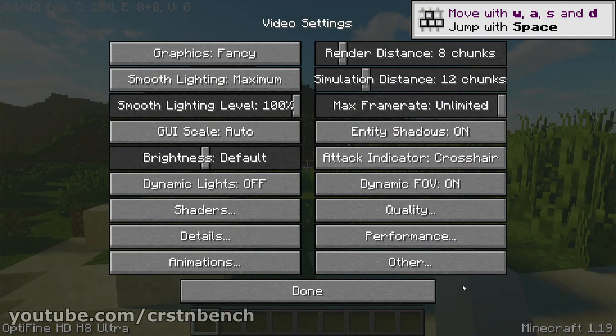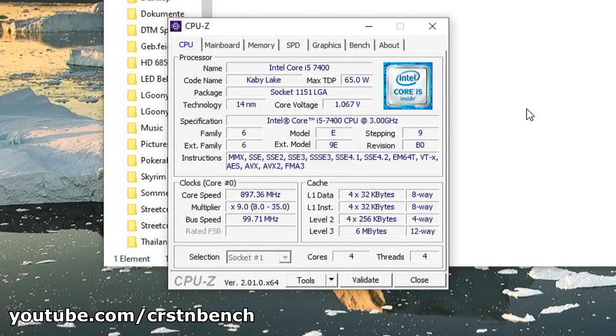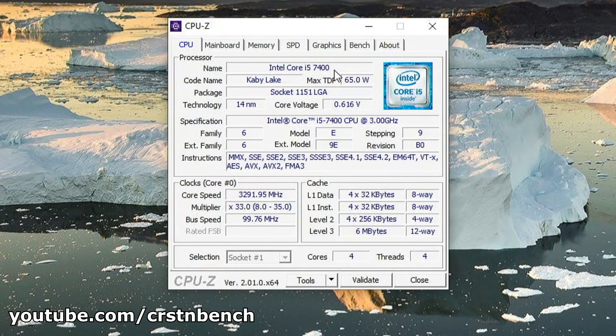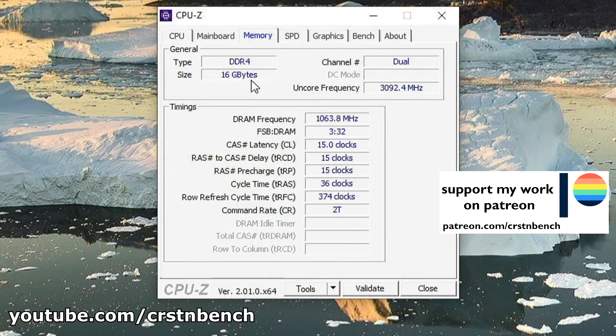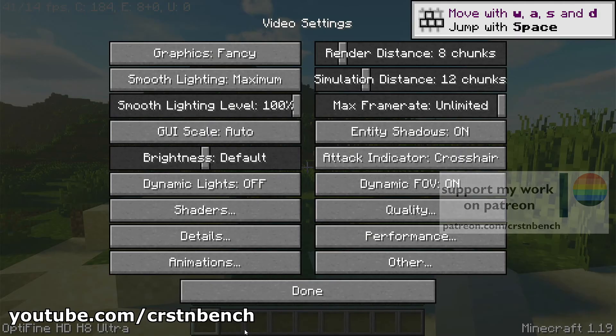Hello everyone, welcome to a new video on this channel. You were asking for Minecraft Java with shaders — this is it. I'm going to test Minecraft on a couple of systems in the next upcoming days. This is the first one, using the Intel Core i5-7400, a quad-core CPU, 16 gigabytes of RAM, and the Nvidia GeForce GTX 1060 3GB edition. I'm already in Minecraft.